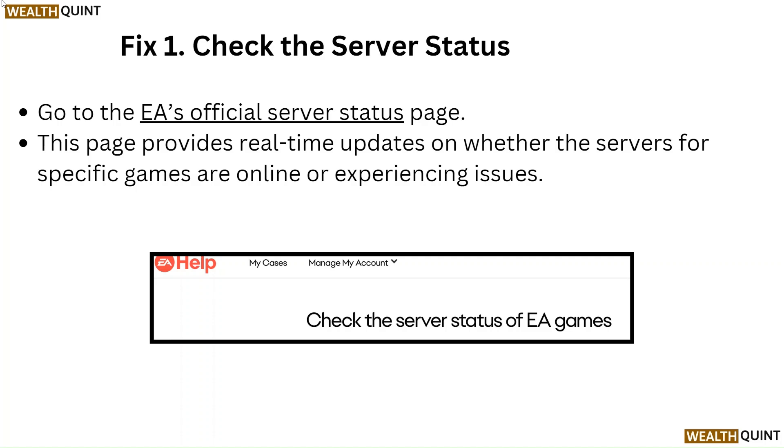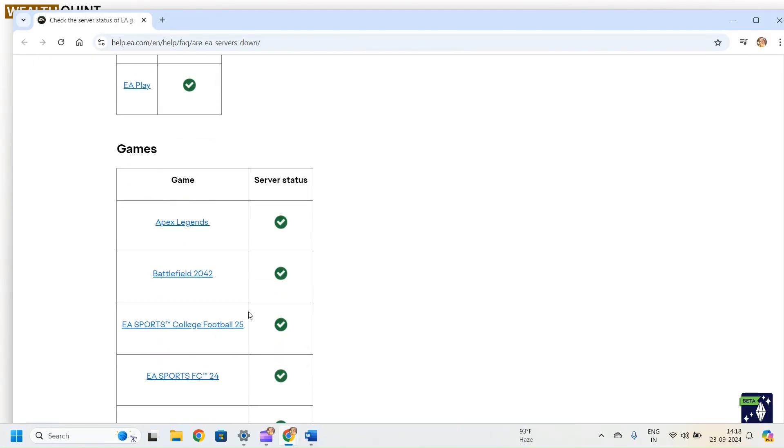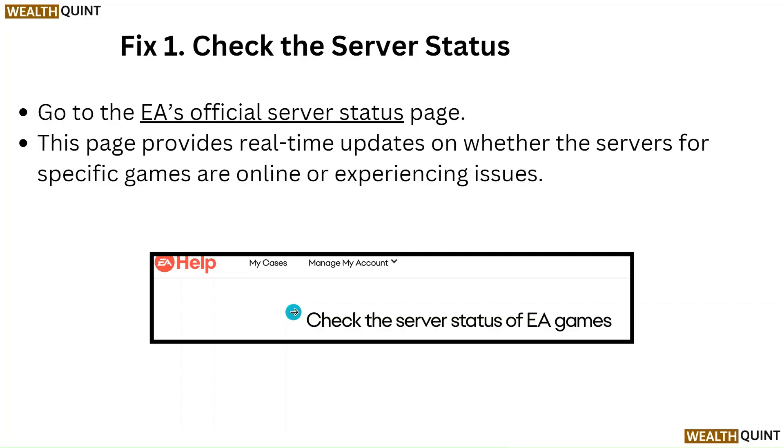Fix 1: Check the server status. Go to EA's official server status page. This page provides real-time updates on whether the servers for specific games are online or experiencing issues.